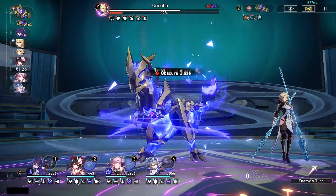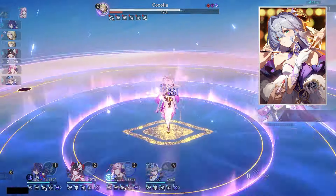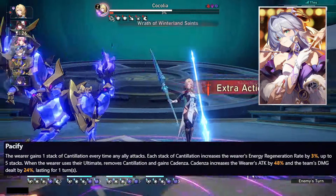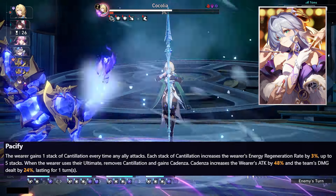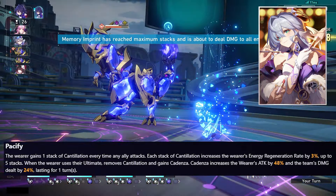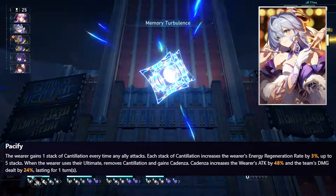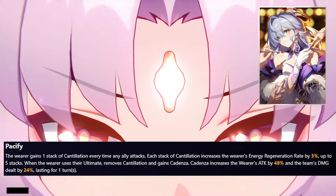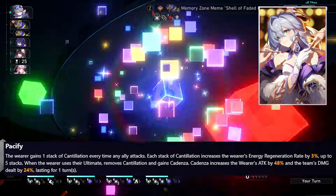Moving on to light cones, the best one is obviously going to be her own signature. It grants the wearer one stack of a buff every time any ally attacks, and each stack increases the wearer's energy regeneration rate by 3%, up to 5 stacks. When the wearer uses their ultimate, those stacks are consumed and the wearer gains 48% increased attack and the team's damage dealt increases by 24%, lasting for one turn.